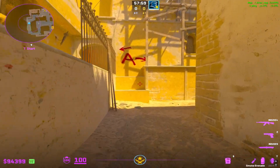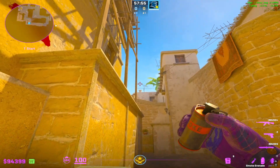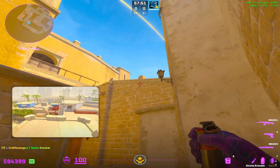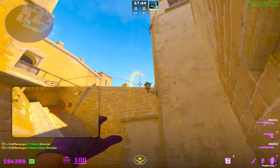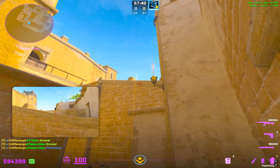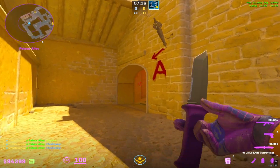Player 2 is going to come here — gonna have a smoke dropped for him. He's going to smoke Deep Jungle and then smoke for the connector lurk, which pops in front of Triple. He'll hold flashes when the connector players get to con and for the palace take, and then he'll go out ramp.